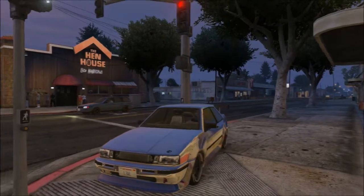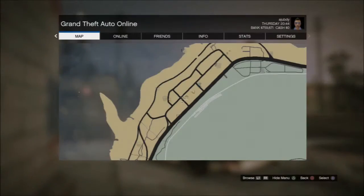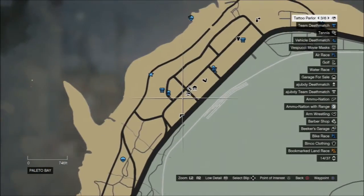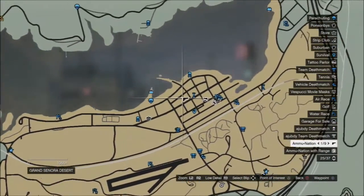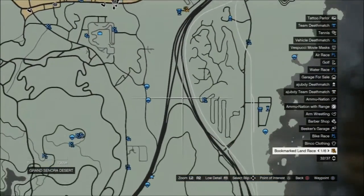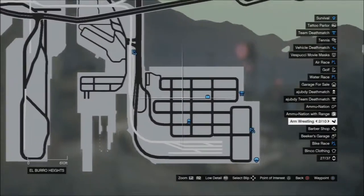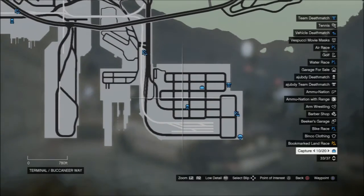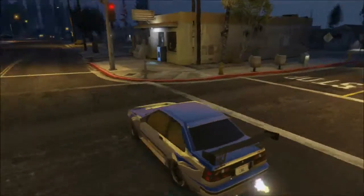First thing I suggest doing when you get started drifting is of course get the Cairn Futo as a good drift car, but also find a place to drift. My favorite is Polito Bay up here because it has a lot of nice square turns. Another place is Sandy Shores where Trevor lives, and then my last suggested place is down here at the docks where Simeon's garage is. This is a very good place to drift — it's very blocky.